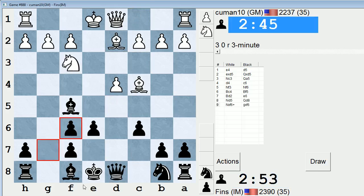Let's check this guy's stats real quick. He's an anonymous grandmaster with a peak rating of 2,500 in a 3-minute pool. Bishop b3 is the move here.